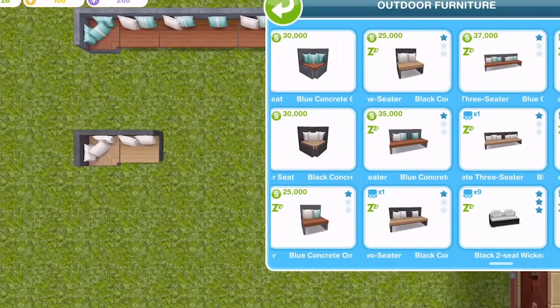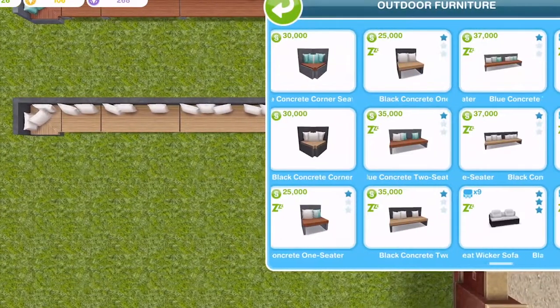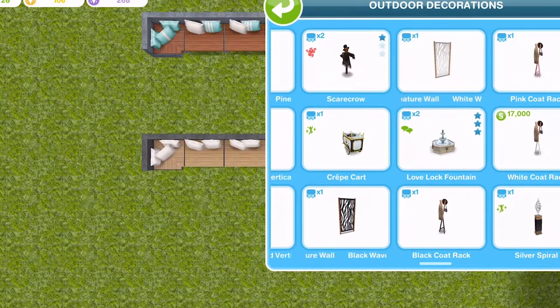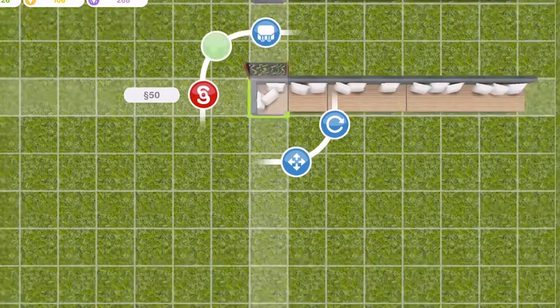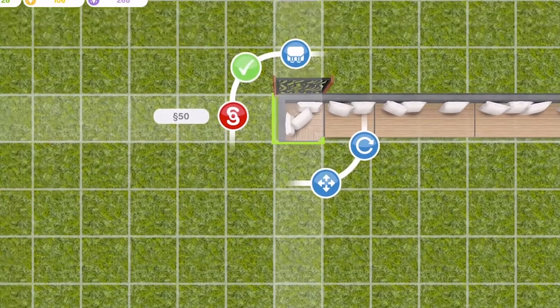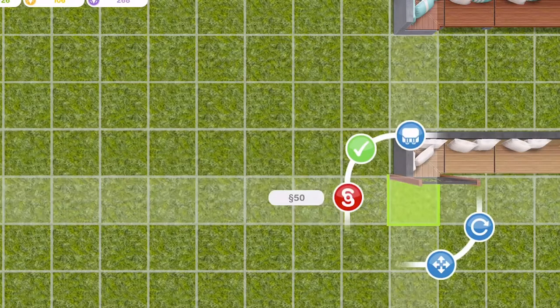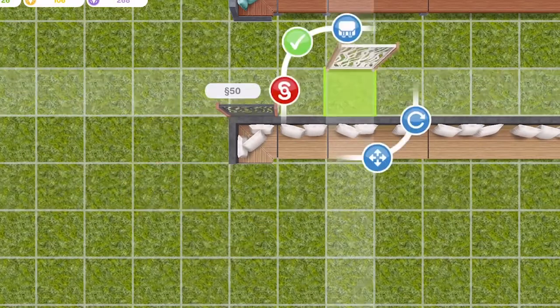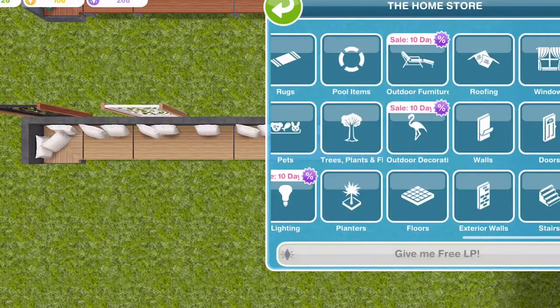So we've got a corner, a one, a two, and a three in both colours, and after you get your first free one they are all still simoleons to buy extra ones, which is excellent. The fences we got were a black waves one and a white waves one, and you can place them right up behind. They are actually called walls in the description but they are one SP each once you have bought the first one.